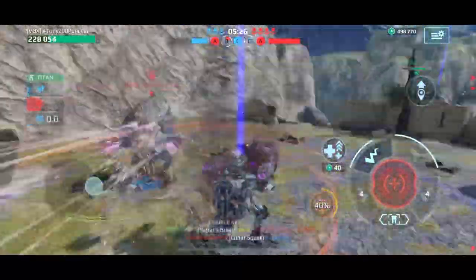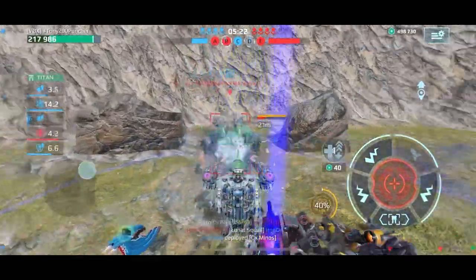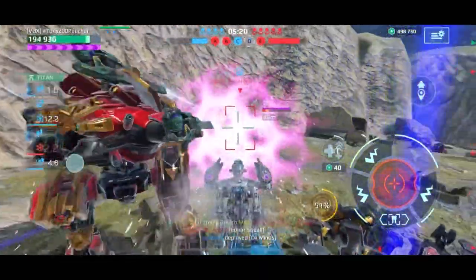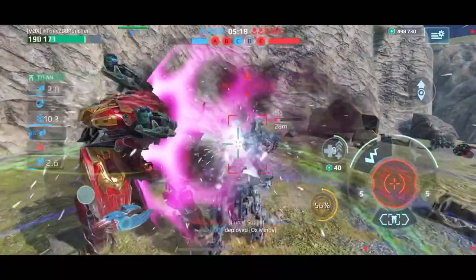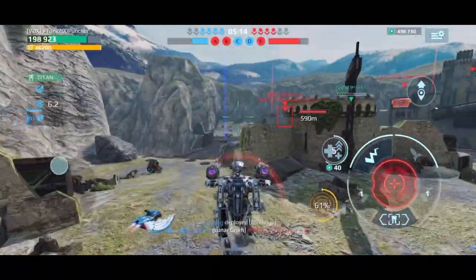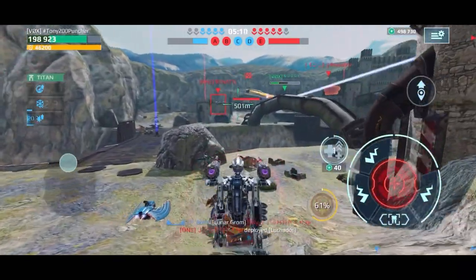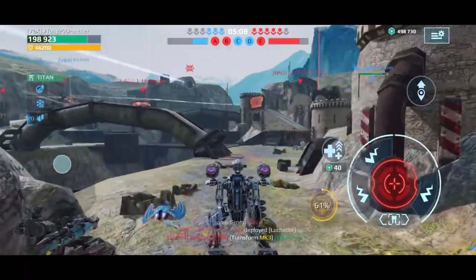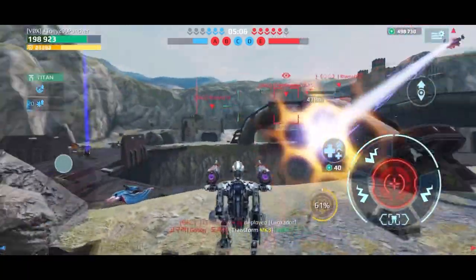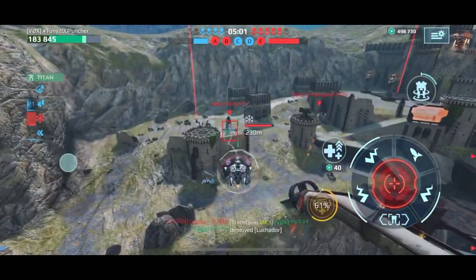Now we're dropping in with the old Siren — let's see if we can make something happen with this bad boy, it's a very fun robot as well. Let's try to take out this Fafnir before he goes into flight — a teammate steals that kill, but it's all good. We could not allow him the chance to get off another flight; that would have been hugely detrimental to us.